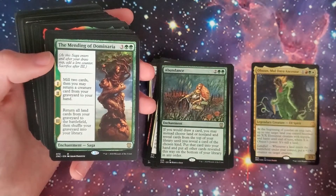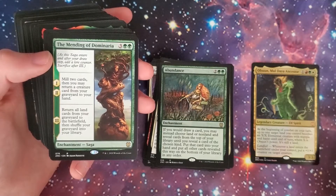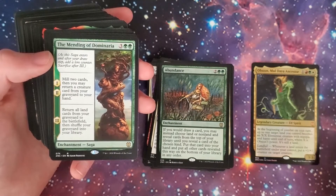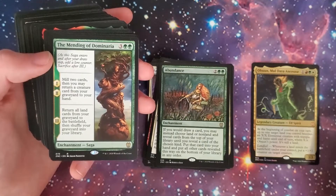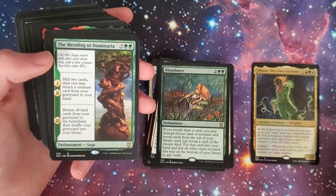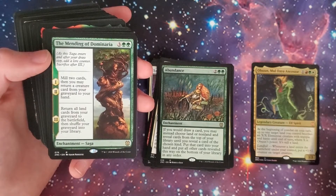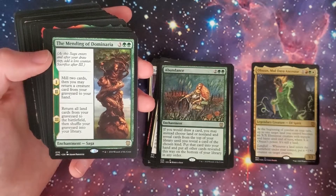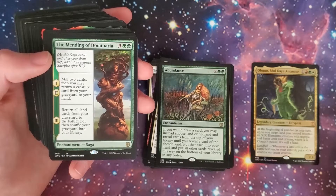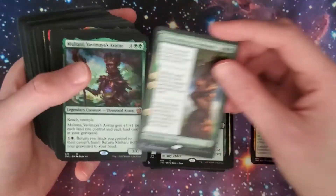The Mending of Dominaria — three and two-green saga. After your draw step, add a lore counter and sacrifice after three. For the first and second counters: mill two cards, then you may return a creature card from your graveyard to your hand. For the third counter: return all land cards from your graveyard to the battlefield, then shuffle your graveyard into your library. Not only are you getting stuff back from your graveyard, but you're also getting all those lands onto the battlefield — can you imagine a huge amount of landfall there?